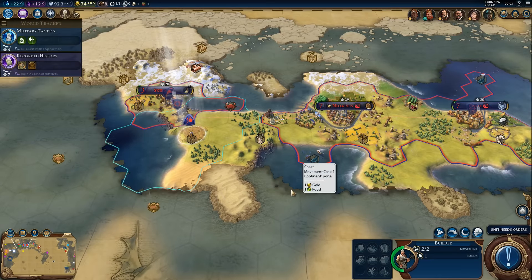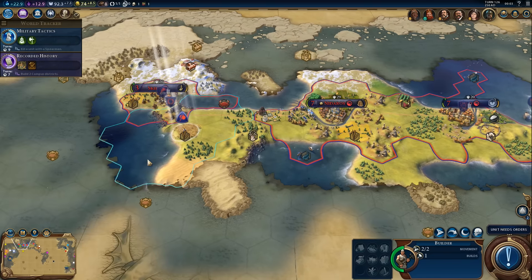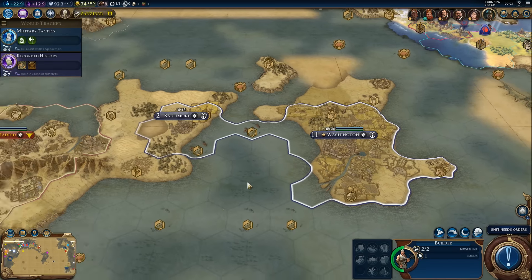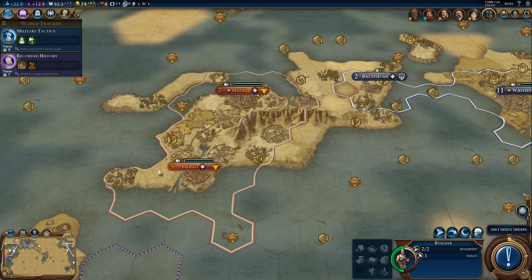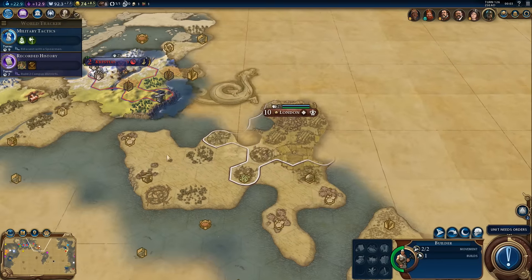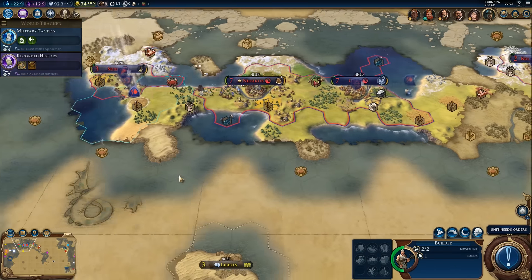Hi everyone and welcome back to some more Civilization 6. Let's continue where we left off. Since we are about to unlock our second unique unit, I think we should start preparing some kind of invasion. We could go to war with Spain because they already dislike us and they are pretty close, or England — they also dislike us and are very close. I'd like to test both unique units in actual combat.